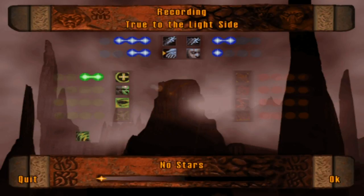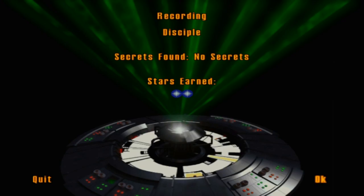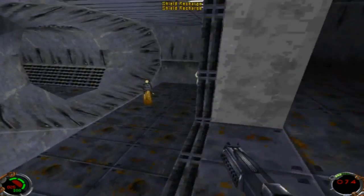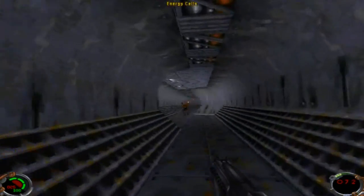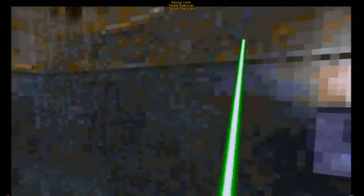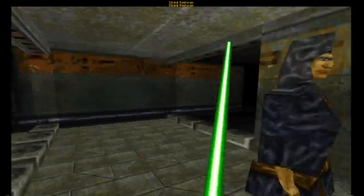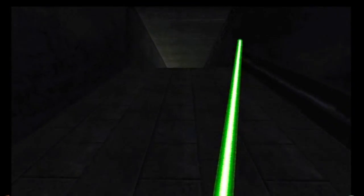You earn stars to use toward Force powers by completing levels. By finding all the secrets in a level, you can also gain one bonus star to use. Between levels, you can choose which Force powers to enhance by allocating stars to that power. Stars cannot be reused from powers later on, so make sure you're spending the star on the path you want to follow. There are a variety of hostile and non-hostile NPCs in each level you can interact with, and there are two endings to the game. If you don't harm innocents and focus on collecting light Force powers, you will get the light side ending; vice versa, if you kill innocent characters and obtain dark Force powers, the game will end with the dark side ending.